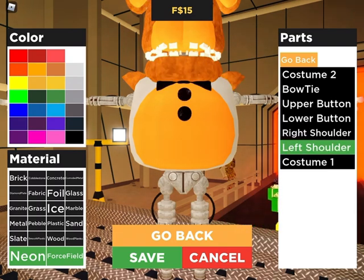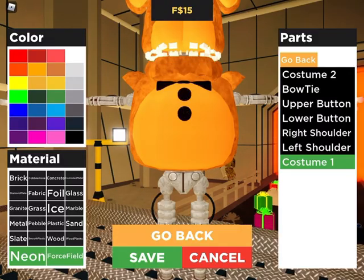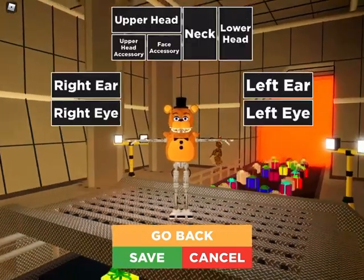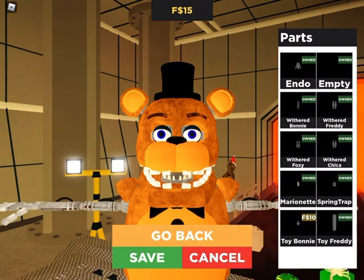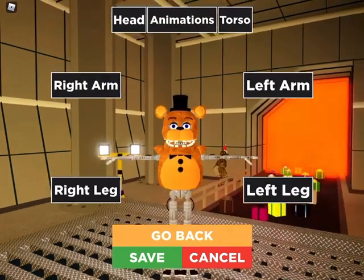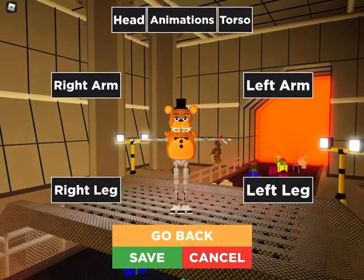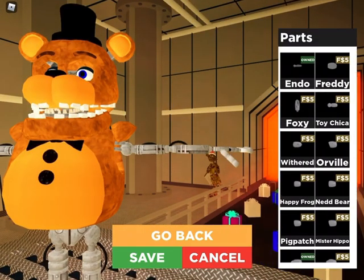Make the shoulders this, slate. Costume this, slate, and go back. I forgot to change the neck — Withered Freddy. He looks a little weird because the neck doesn't actually go as high as Withered Freddy. He looks okay, I guess.